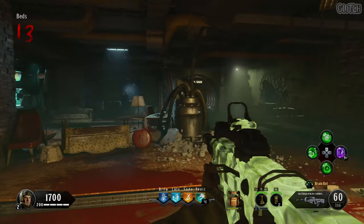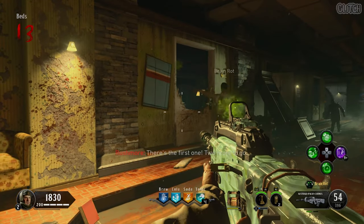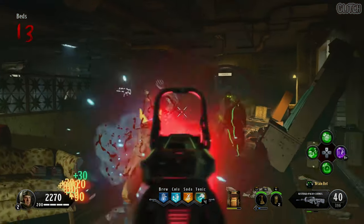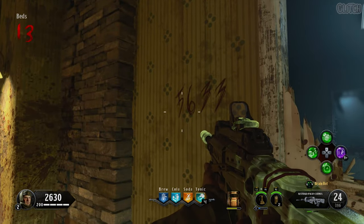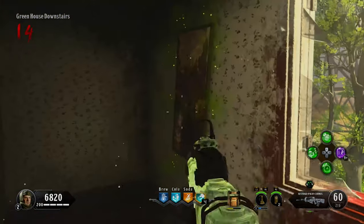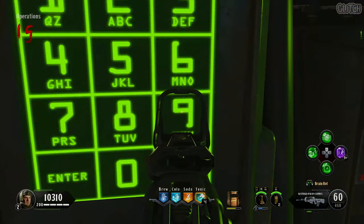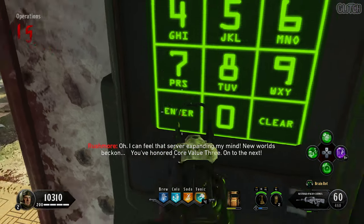For this next part, you need to double upgrade a weapon until you get the brain rot ammo type. Once you've got it, you then need to get a turned zombie to tear down three paintings. Behind each painting is a code you'll need to take note of. The first painting is located in the beds area on the wall opposite of Pack-a-Punch. The second one can be found in the lounge just before taking the exit out of the bunker. The final painting is located at the top of the stairs in the greenhouse. From there, input each code into the Rushmore computer. After he's done talking, go ahead and interact with him.